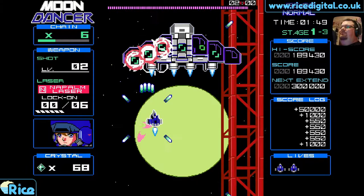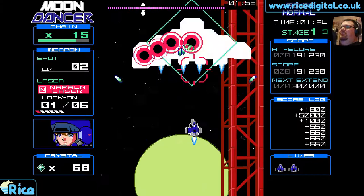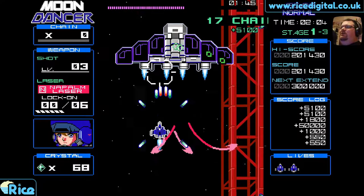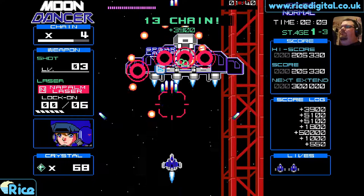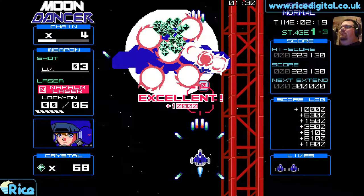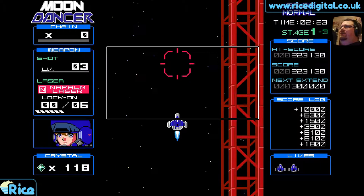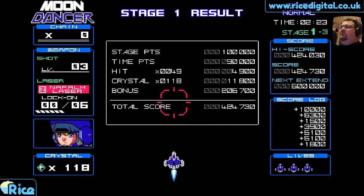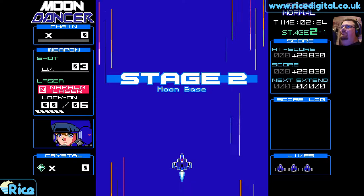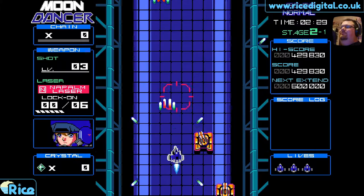Alright, let's not mess this up this time. Okay, so green bullets can be destroyed — good. Pink bullets are probably the most dangerous. Nice — that's more like it! Even got some crystal bonuses and an extra life. Lovely stuff. Stage two: Moon Base.